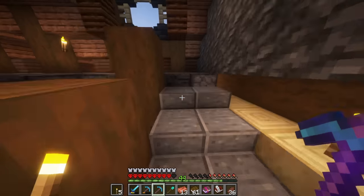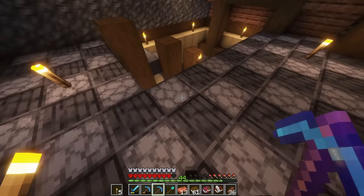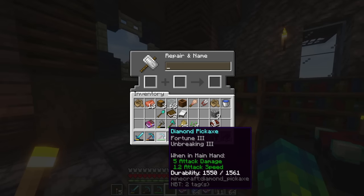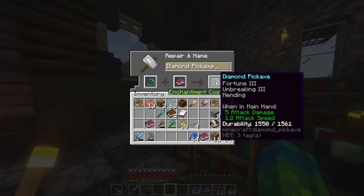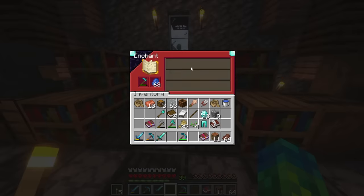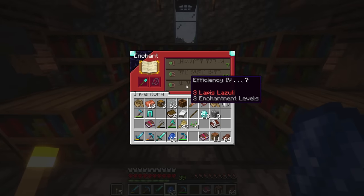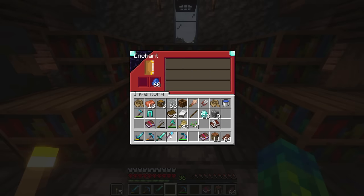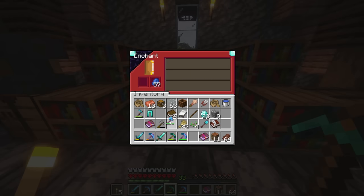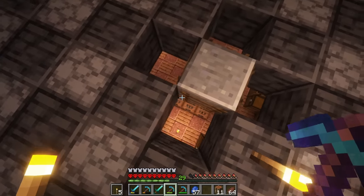Don't mind the stair location. I think the enchantment setup is going to be up here on the third floor. Let's place down our very first anvil and get this fortune 3 pickaxe with the mending book in it. We have an unenchanted hoe - let's just drop a low level on it, get efficiency 1 real quick to see what the next enchantments are going to be. Efficiency 4 on the shovel sounds pretty nice. A brand new axe with unbreaking 3 and silk touch - not too bad. We'll throw the silk touch book onto an unassuming pickaxe and now we are set to go.